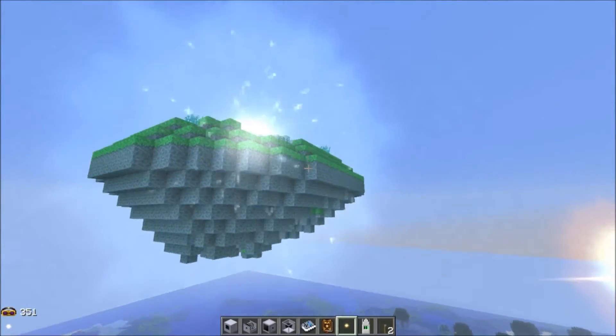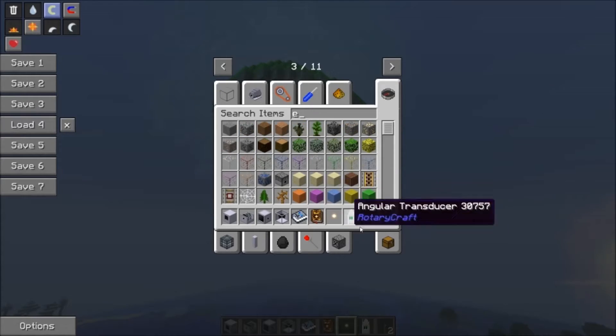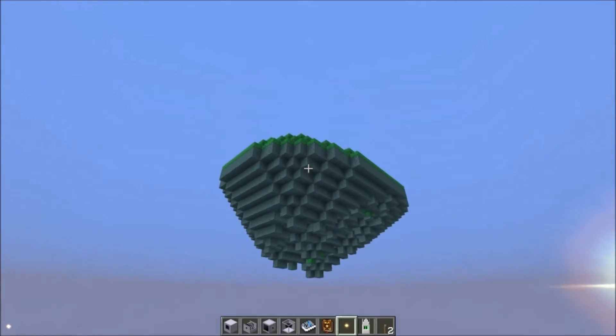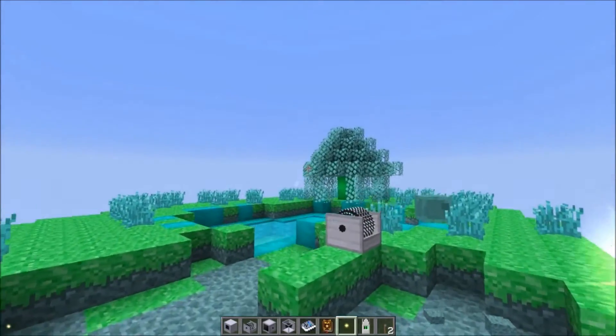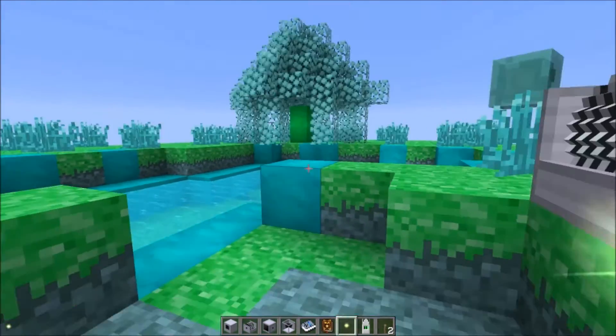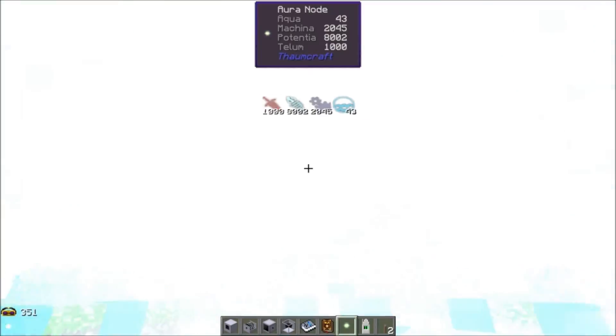Is that it? Because I mean, that's not really a bad thing, is it? Let's take these goggles off and see what it looks like without the goggles on. Without the goggles on it looks the same, but then when you put them on you see this massive, massive node. It's got so much power in it. That's pretty nuts.